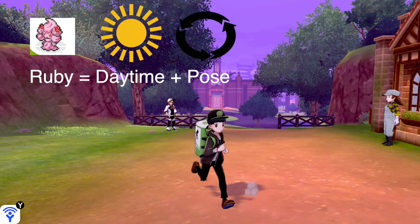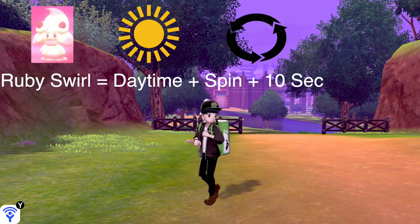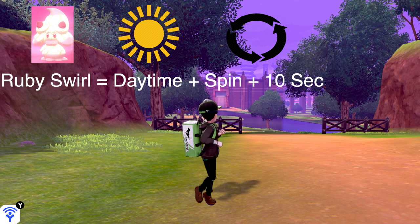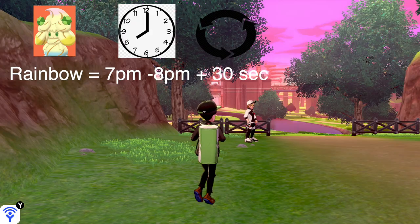For Ruby Cream Alcremie, it needs to be daytime and you need to spin once anti-clockwise until your character strikes a pose, and there you go — you have Ruby Cream Alcremie. For Ruby Swirl Alcremie, it needs to be daytime and you need to spin your character until it spins by itself, plus the extra 10 seconds, and there you go — you get Ruby Swirl Alcremie.